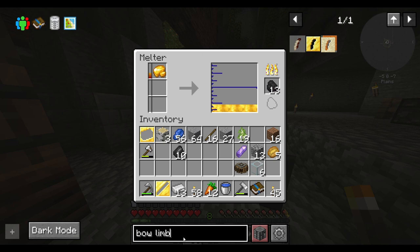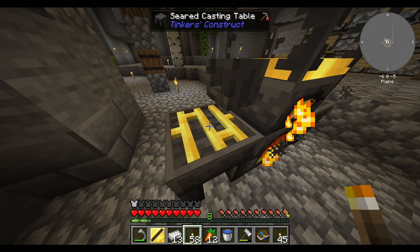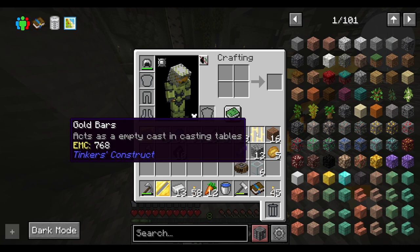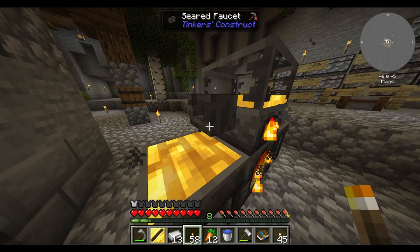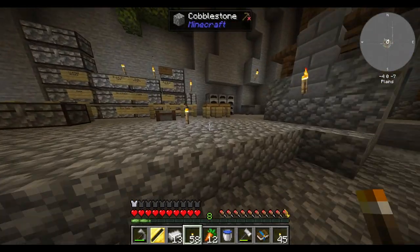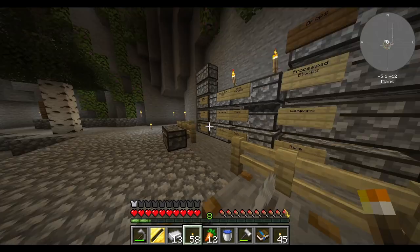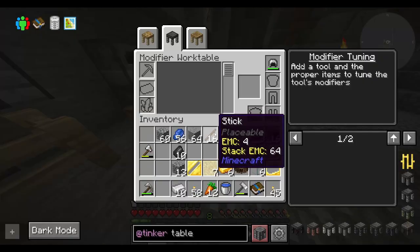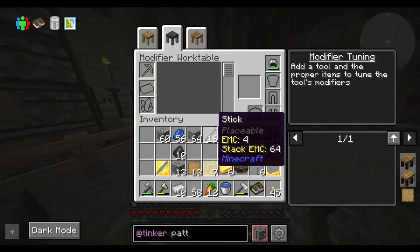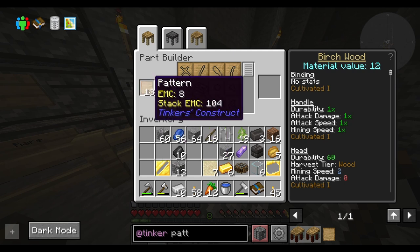I'm trying to figure out how I can get the molds of the parts I don't have. It acts as an empty cast in casting tables. Is that the empty cast for gold? No, that doesn't work. Is this what I need — a workbench? It's these patterns. It's not a cast.